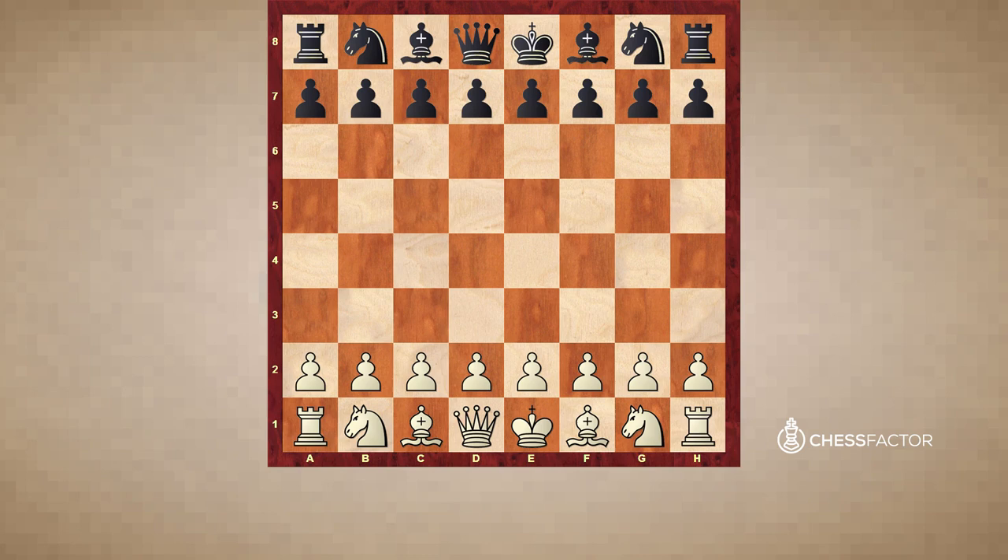One is the Pawn Storm, which is clearing the road for our pieces. We are trying to open files and diagonals for them so that they can attack from far away and eventually bring them closer and deliver checkmate. The other typical plan is the pure piece attack. Sometimes we are mixing the two, but the pure piece attack is usually happening if we have two conditions.